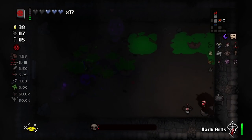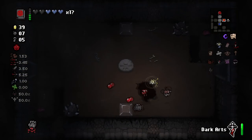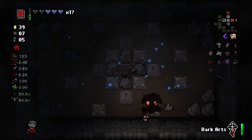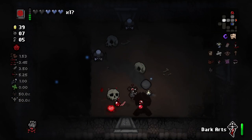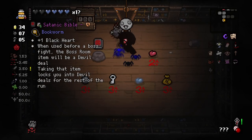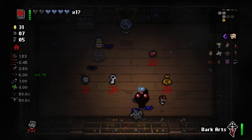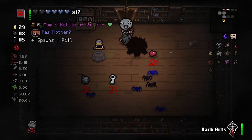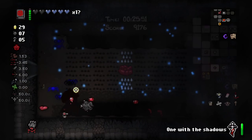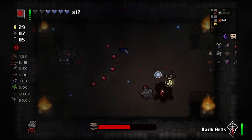Two Ultra Prides — that was really stupid but I had a great lineup on them. I think we take this because we're one item away from the Guppy transformation. This could be it right here. I'll pick up this shop item and get a pill from it — we have spirit hearts so I'm not worried about HP Down. Let's fight the Fallen — literally fight the devil.